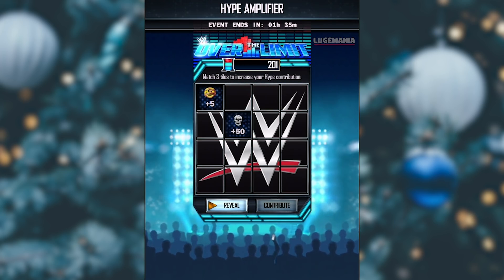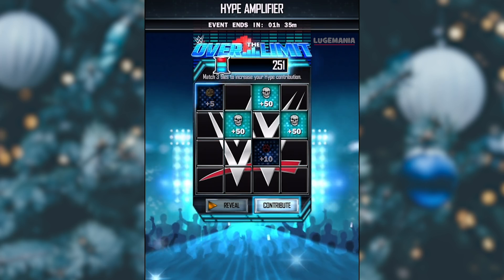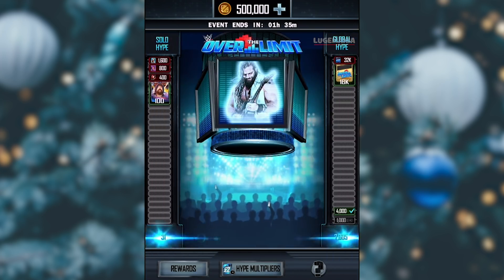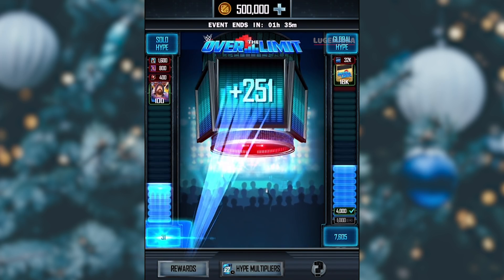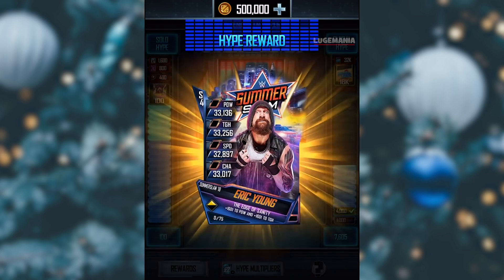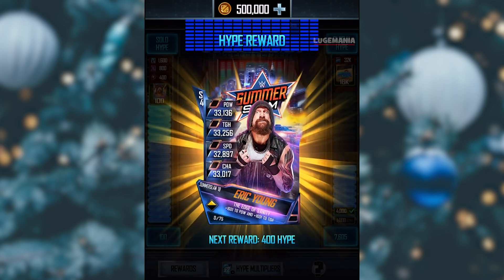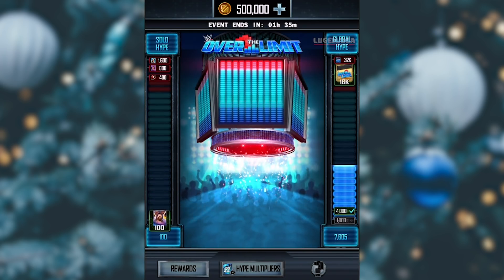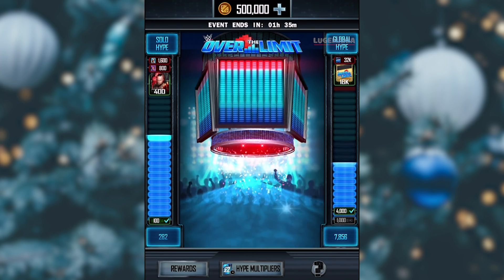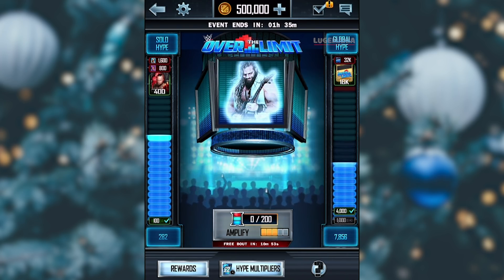I also wanted to talk about the multipliers you can get. There is plus 5, plus 10, plus 15, plus 25, plus 50, and a times 2. In this gameplay I got plus 50, so I get 251 hype added to my Over the Limit solo. As well as contributing to global — global is cool because it's everyone in the WWE Supercard community working together to get the card.